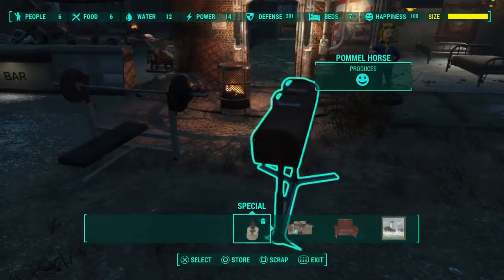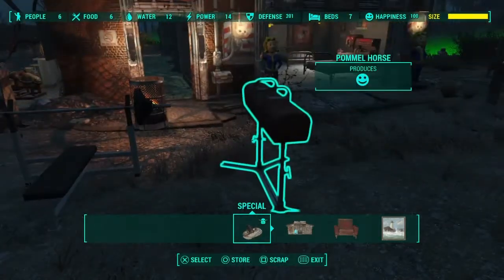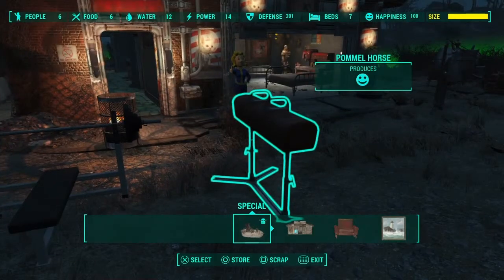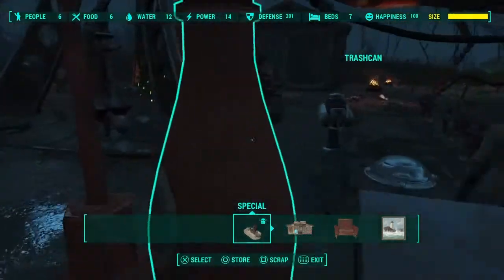A couple of items are very useful for producing happiness: a pommel horse and a weights bench. Make sure you've got at least a couple of these in your settlement, as occasionally when settlers come off the bar they engage in activities like these, which helps keep them happy.